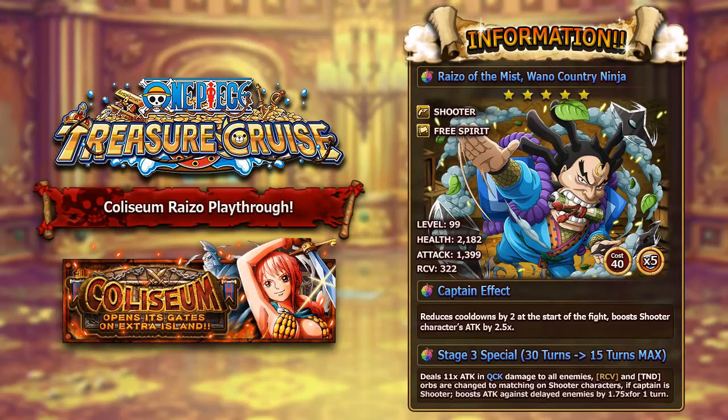Moving on to his special ability, it's actually a multi-staged special, and obviously the higher the stage, the better ability you're going to get. The main one you want to aim for is the stage 3 special, which maxes at 15 turns, meaning you need 15 skill ups on Ryzo to max him out. What he does is deal 11 times his attack in quick damage to all enemies, then change recovery and tandem orbs on shooter characters into matching orbs, and if your captain is a shooter, he boosts attack against delayed enemies by 1.75 for one turn.